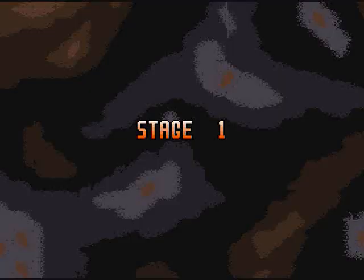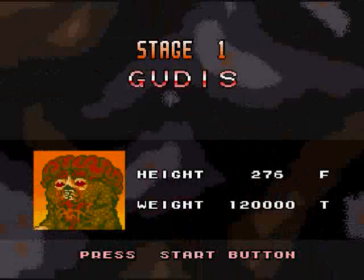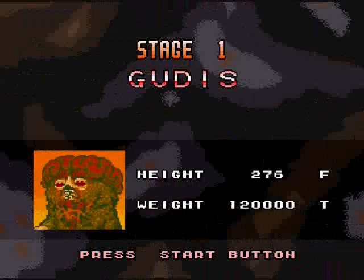Our first boss is Gudis. Now, I forgot to explain how Ultraman: Towards the Future runs — it's basically like one level where you fight a boss. It's somewhat of a fighting match, but there's nine levels. There's no actual levels, just nine fights, and that's it.